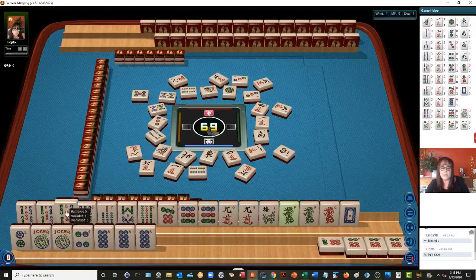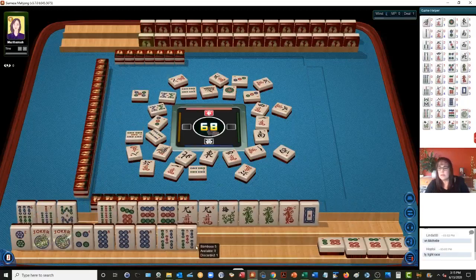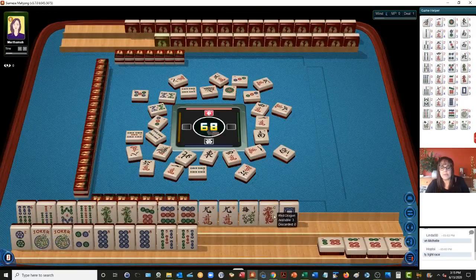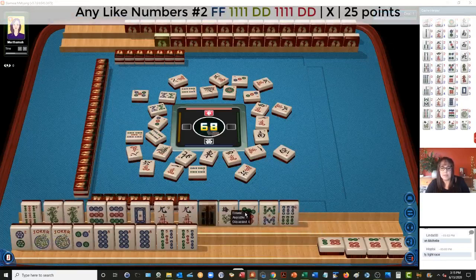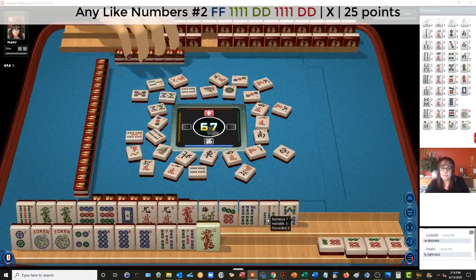Let's actually let the fives go because we could play six, seven, eight. There are two eight bams out, so this is going to be risky — six, seven, eight with kongs. That didn't work quite right. Five, six, seven, eight, and nine — so we have another plan in here. I think we could play like numbers with nines. I messed that one up a little bit, but you can recover. If plan A doesn't work, make a plan B and go for plan B.